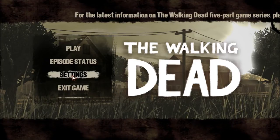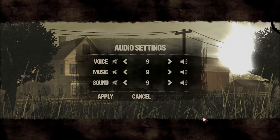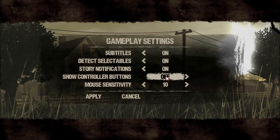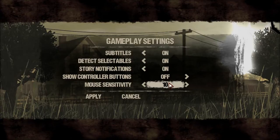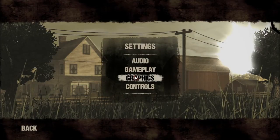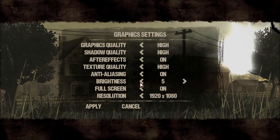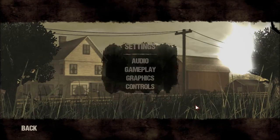Hopefully you guys will enjoy my settings. I have the audio turned slightly down from 10 just so you can hear my voice over stuff. Subtitles are on. Story notifications — I don't think that matters. Controller buttons are off for now, we'll see. Mouse sensitivity seems fine. I've already set everything up on high or on. Brightness looks a bit crappy — YouTube tends to darken things — but we'll see what it looks like. If it's too dark, I might raise it. Screen resolution is 1920 by 1080.